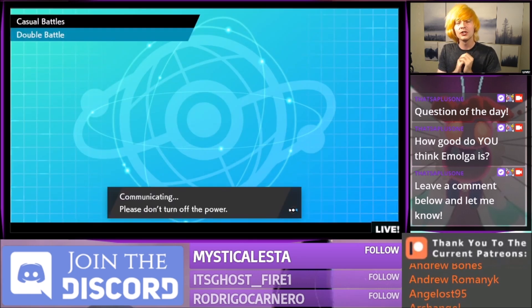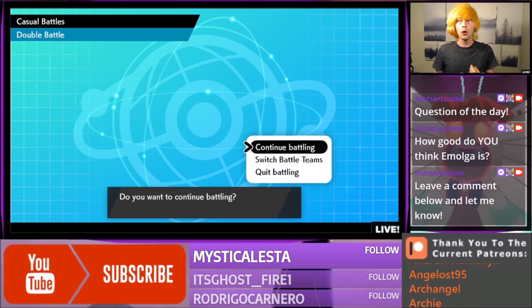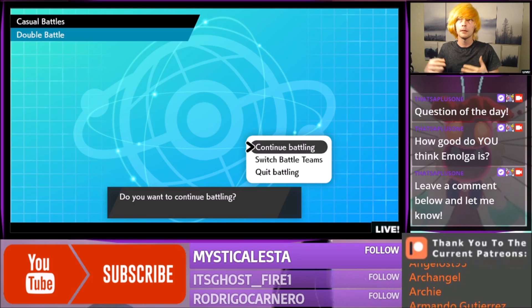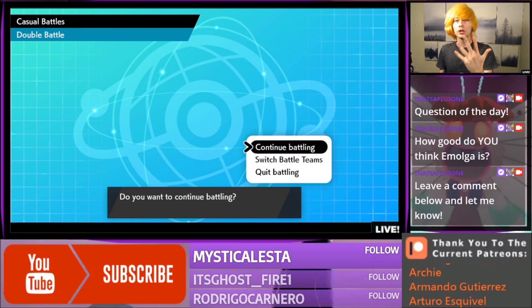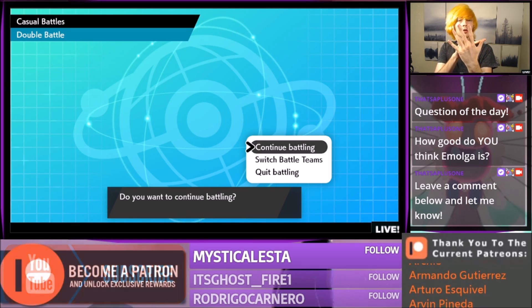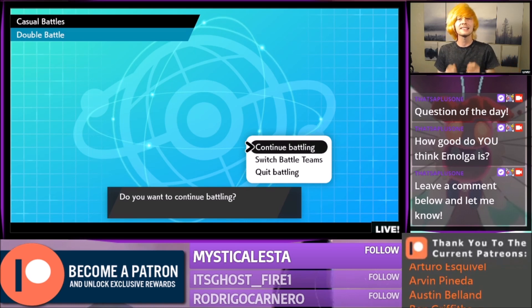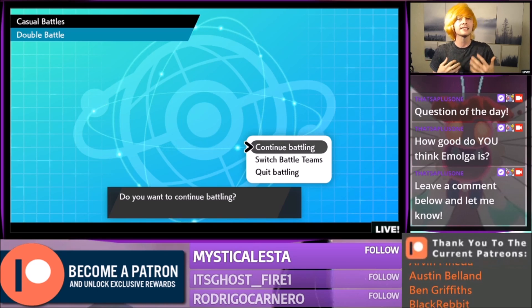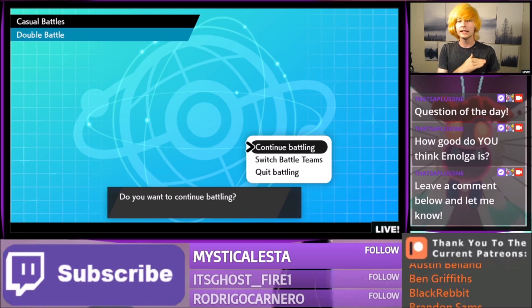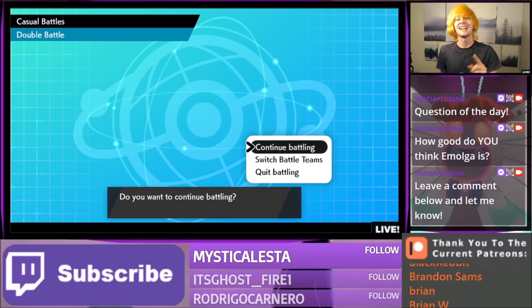Thank you guys so much for watching. Hopefully you enjoyed this set of games with this team. Feel free to use the rental code. I'm only really going to be leaving my rental codes up for about three to four days, because I'm making so many teams that I have to consistently replace them. I can only have five rental codes active at once, so every time there's a new one, another one has to go away. Hopefully you guys can download them while you can — that's an incentive to immediately download the code when you see a video. If you guys still have the code, even if I delete the team, it's still in your game. Let me know what you think about Emolga in the comments below. See you guys next time. Peace out.